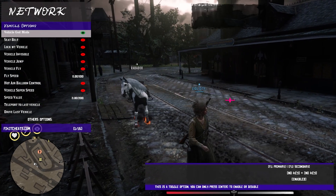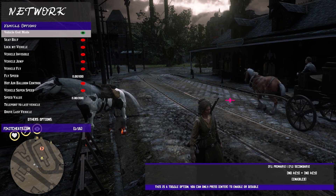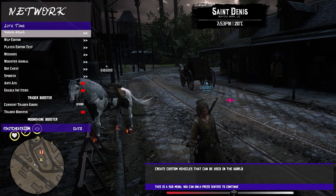For vehicle options, I'm not going to go through every single one because they're all the exact same options that are in the horse section — things like god mode, seatbelt, vehicle fly, vehicle jump — basically all the same options here.